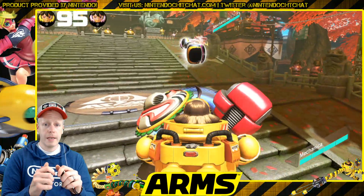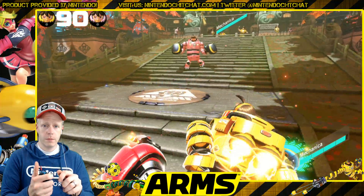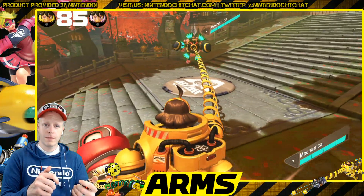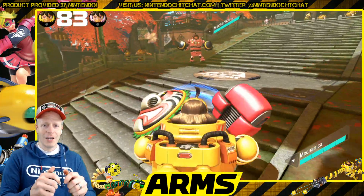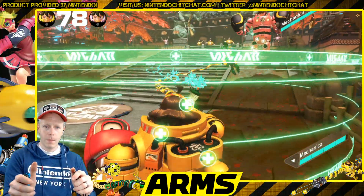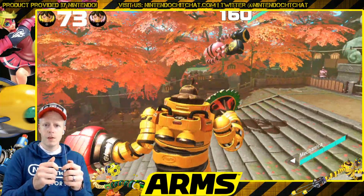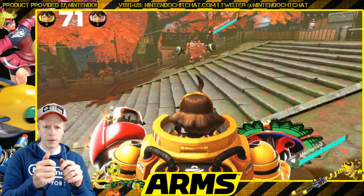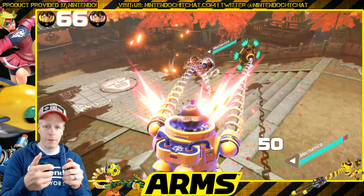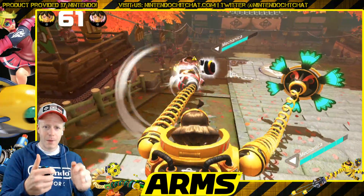Alright, dueling Mechanicas here. Send the shield out. Kind of blocking my own — kind of funny. It actually hit them too, which is cool. Let's charge it up a little bit. Go for the grab here. Yeah, the Guardian is a shield but it does attack too. It's very slow, but you have to be very, very careful. Attack from both sides, basically, which is pretty awesome.